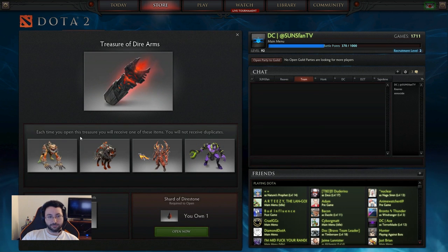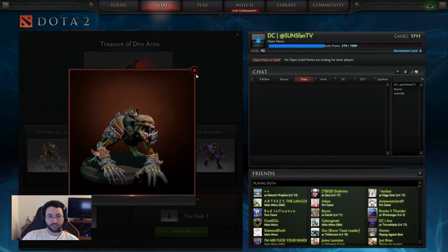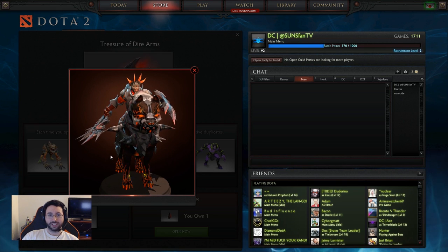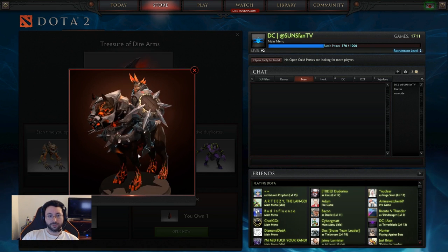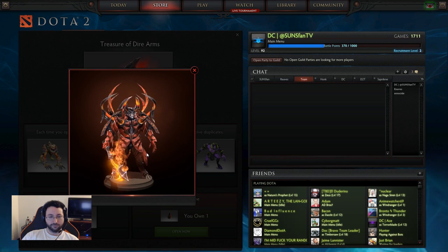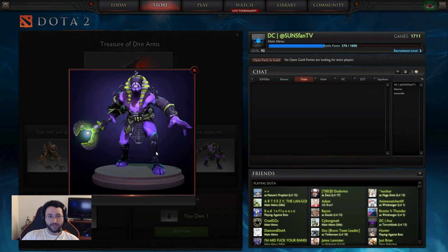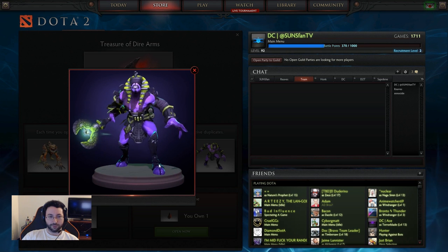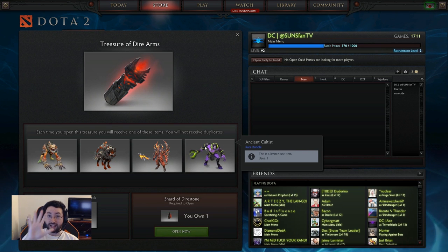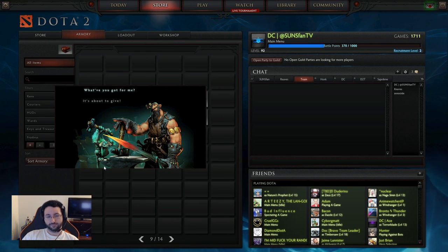Inside the Dire Arms treasure we have the first Lifestealer set, made by Don Don. We also have the Chaos Knight set which has the best mount of all time — made by Terracotta who made our Invoker set — so that's an amazing doggy. There's a Doom set, and I love Doom sets, they're never bad. And finally a kind of Egyptian-esque Void set which looks pretty cool — I really like the headpiece. There are four sets total, and we have five keys.